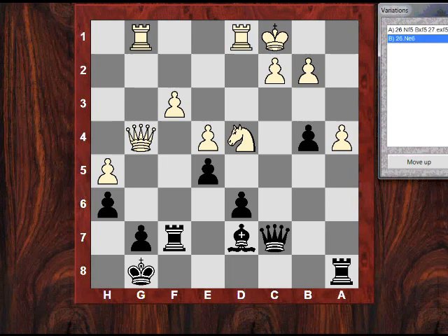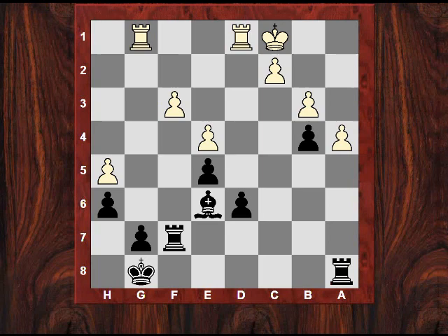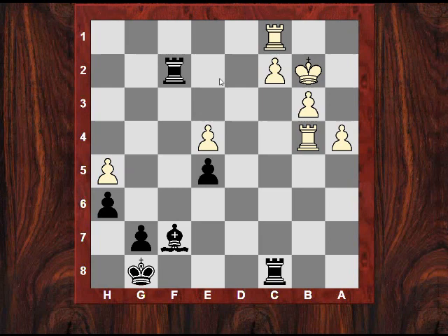So Fischer went in for this continuation — essentially a piece sacrifice — which doesn't seem that sound at all, but it required very accurate play from Larsen. This is move 28; Fischer has just sacrificed a piece. Fischer was hoping these queenside pawns would tell. But Larsen doesn't give a chance — he focuses his efforts on the c2 pawn, pinning it. Now Bf7, h5 is vulnerable and the bishop is going to come back. Fischer starts moving that a-pawn.